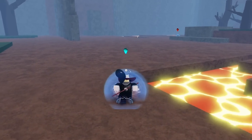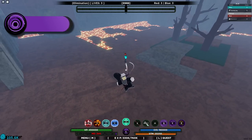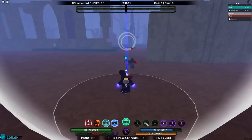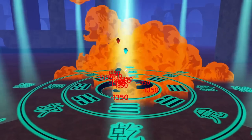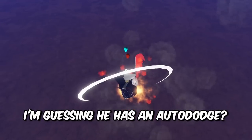Next we're using Ren Goku. I managed to find one of my subscribers in competitive — he's a member on the channel. I just avoided that like no other. Watch this — MMA ball, pull that boy in! I'm guessing he has an auto dodge or a breakaway.